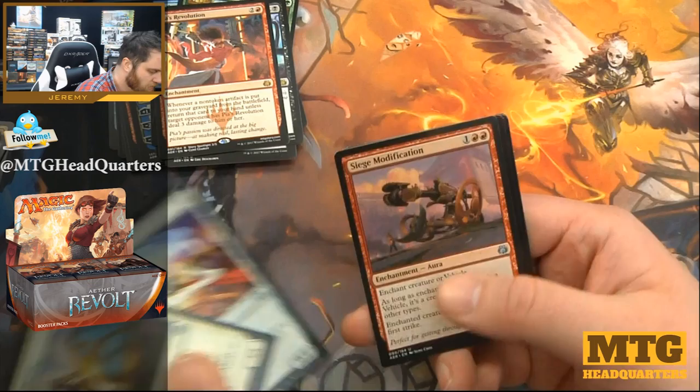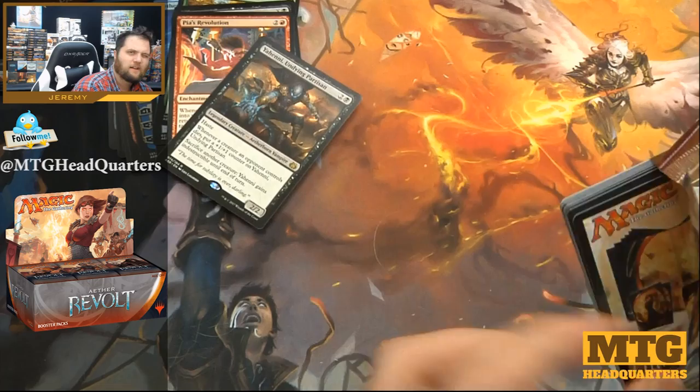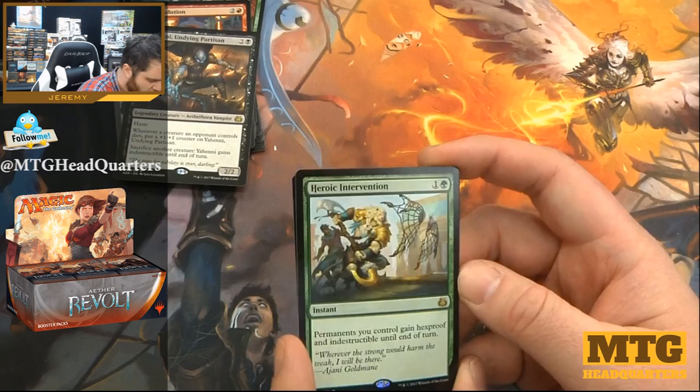Aeronaut Admiral, Ornithopter, Siege Modification, and Yahenni. Yahenni — very strong card: counters, sac outlet. There's a red-black strategy of gaining control of a target creature or vehicle then blowing it up with Yahenni. Very strong. Depth Dismissal, Cogwork Assembler, Servo Schematic, and Heroic Intervention.